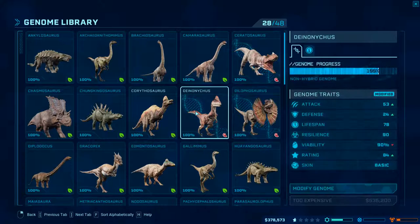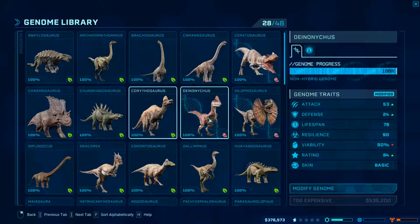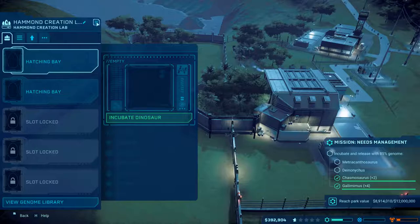My next thing should be to go ahead and hatch a Dionicus. Wait — I don't need to modify his genome at all, but he's too expensive at 535,000. We can wait. If that's the case, we will wait.